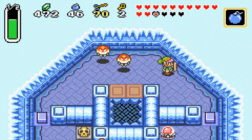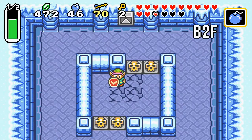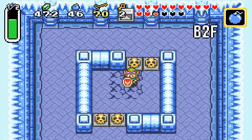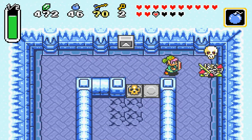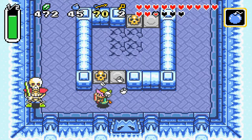This dungeon requires a lot of backtracking, especially if you don't know your way around it — you will get a little bit stuck. Just follow pretty much what I'm doing and hopefully we won't get lost. Try not to get hit by a bomb, but the jellyfish are getting in my way. Now we're back in this room. A nice pot throw will work instead of a sword slash.